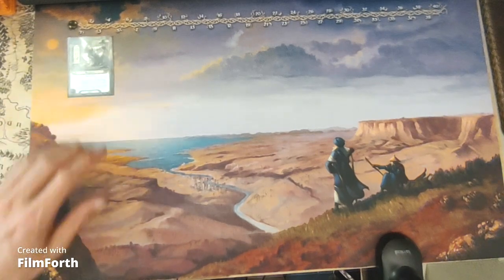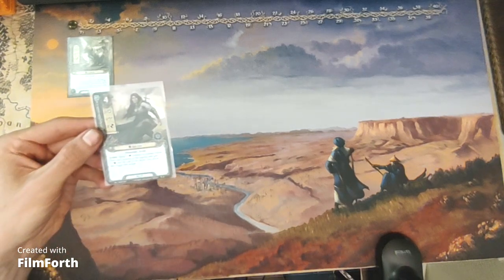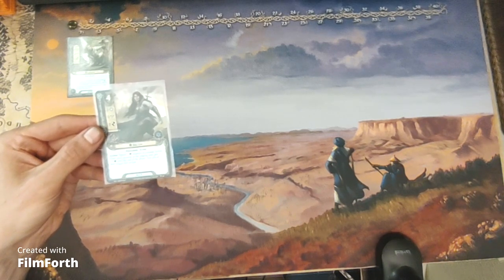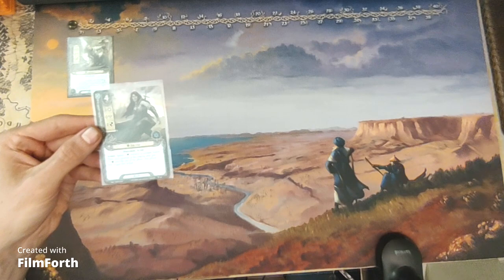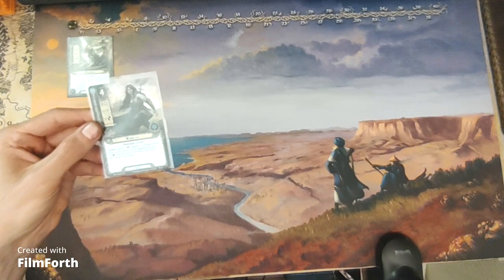In spirit, we have Súlien. She's a four-cost spirit ally with three willpower, zero attack, two defense, and two hit points. Dúnedain Scout. Action: spend one lore resource to exhaust Súlien — then each location in the staging area gets minus one threat until the end of the phase. Any player may trigger this action.